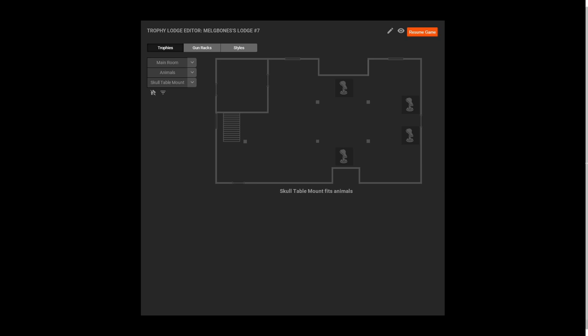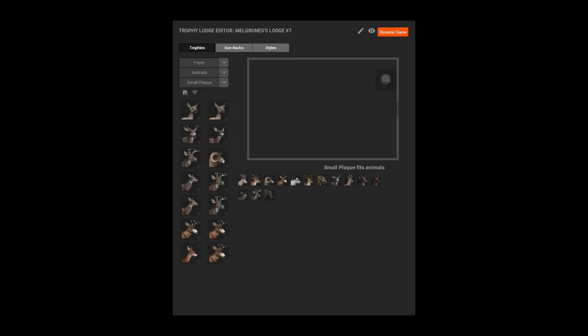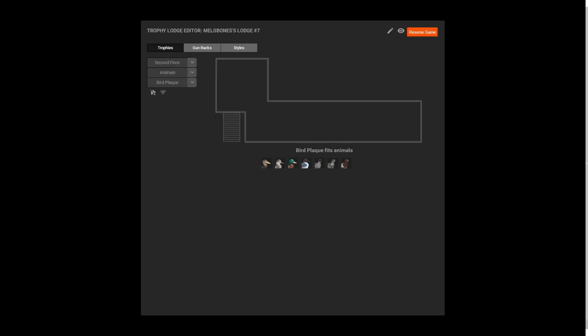It's just fantastic. I love the aesthetic of it. Everything about it is just so good. I can only hope that we'll see something like this in Call of the Wild in the future, because I love both games. And this lodge — the aesthetic of it and everything about it — is just absolutely fantastic. This is my favourite lodge in any hunting game at the minute. I just absolutely love how much space there is, and the mounts themselves with that marble effect look so classy.